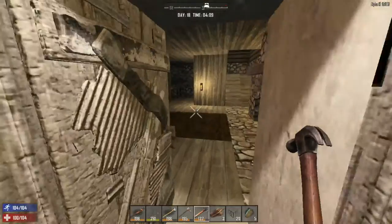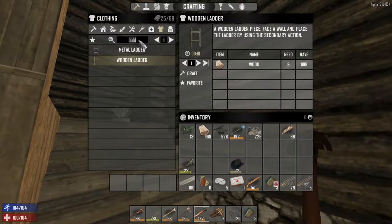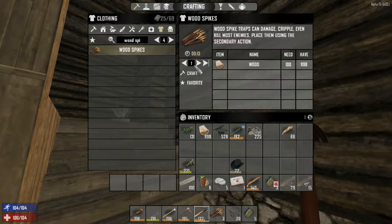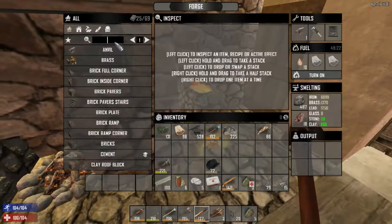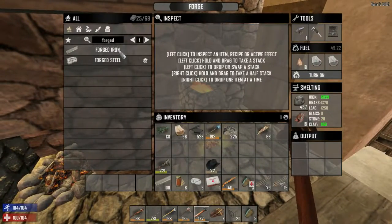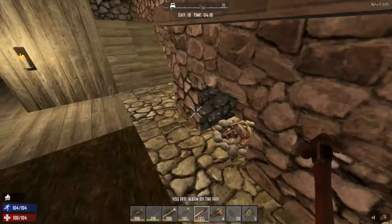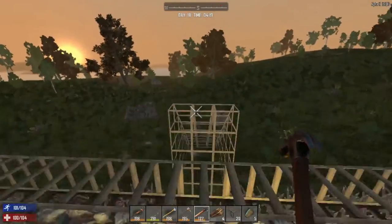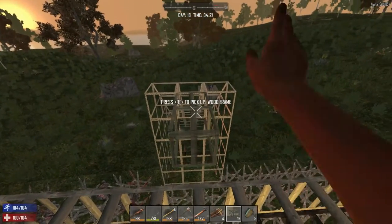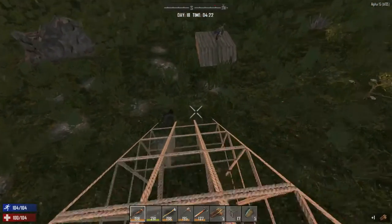A bunch of zombies came through and kind of ruined the place. We'll probably have to make more wood spikes. We need 100 forged iron for the drawbridge — let's start that. I can't wait to put that drawbridge in because it will solve this whole situation.